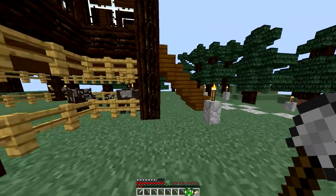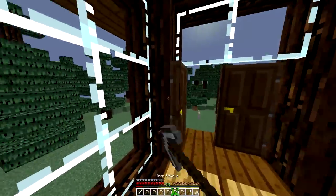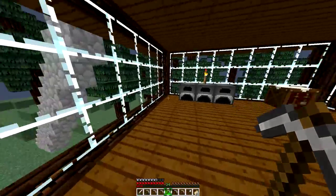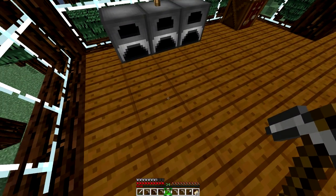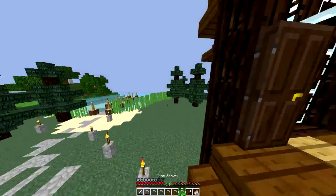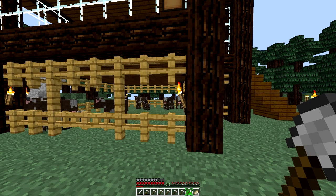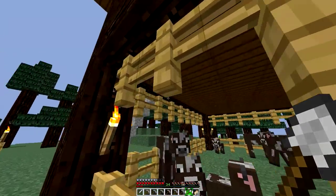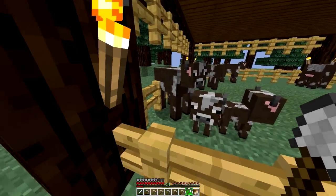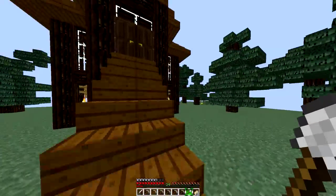The first thing we have to do is figure out where we're gonna put this. My original thought process was that we could have a spiral staircase going down in the house that will go down into the underground portion. But then I realized that the farm area is right under my house, so if we're gonna put it here we're gonna have to interrupt the farm. I'm either thinking we put it in the corner where the furnaces are or we move my bed and put it in this corner.